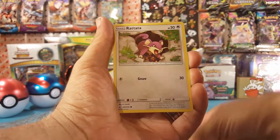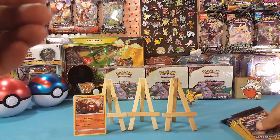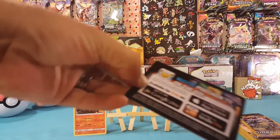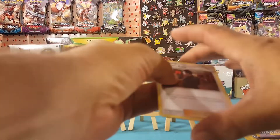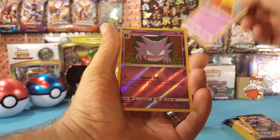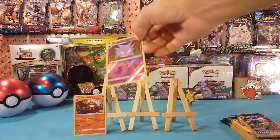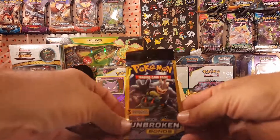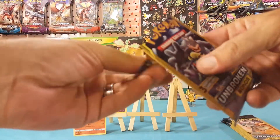Graveler, Rotata, and a Gold email. Next pack: Giovanni's Exile, Drowsy, and a Reverse Haunter, which is an uncommon — yes, it is an uncommon reverse, but still a reverse, so we're going to display it.